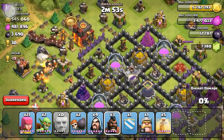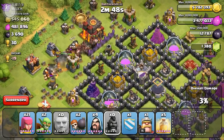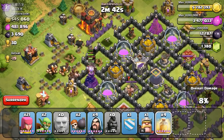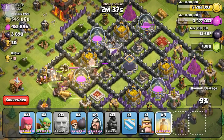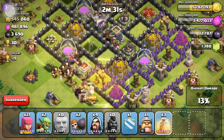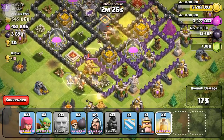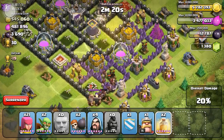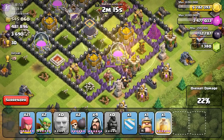I'll probably add some music to the speed build video. As you can see here, this next opponent's base is pretty clumped up — his walls are really compact, he needed a bit more breathing room. He had some traps though: spring traps and a giant bomb did some damage. The spring trap killed at least six of my hog riders, which was rather unfortunate.